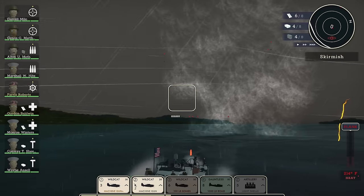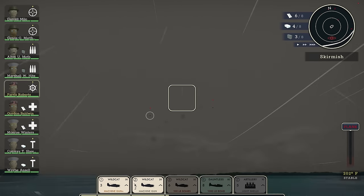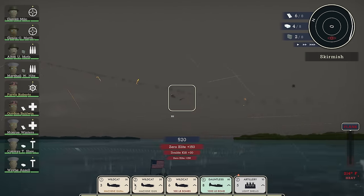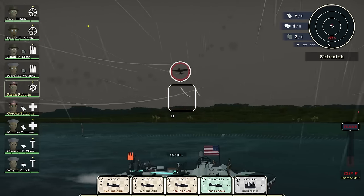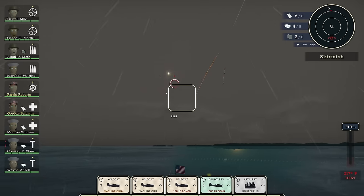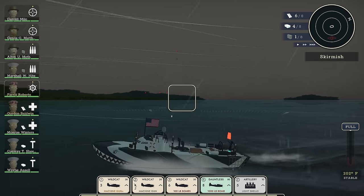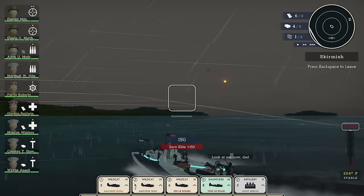Got one. Engine temperature mostly stable. This is the target — get him. Beautiful. Double kill. So now I can call in a Dauntless with a thousand pound bomb — that's a substantial amount of firepower. We're going to have to get used to that reload. We've got to hold two rounds ready for him. Bring it, dude. Got him with two rounds — isn't that glorious? We're back in the fight. Taken down, what, five zeros?